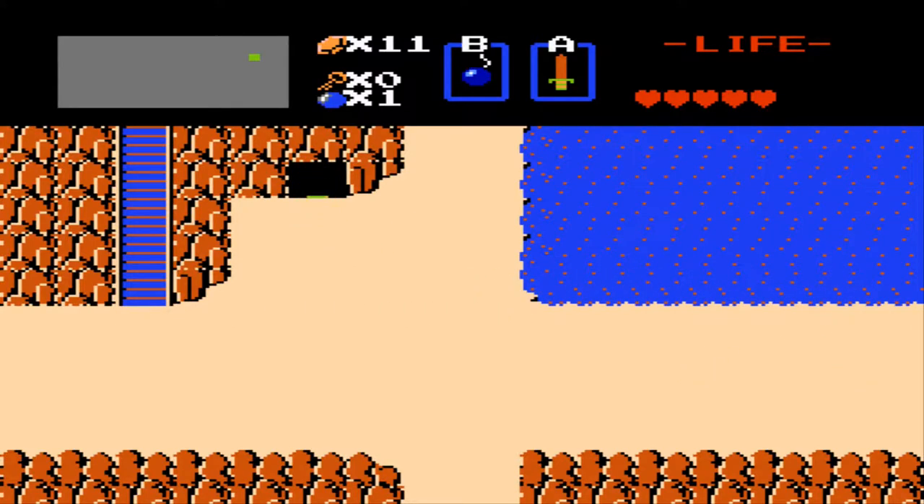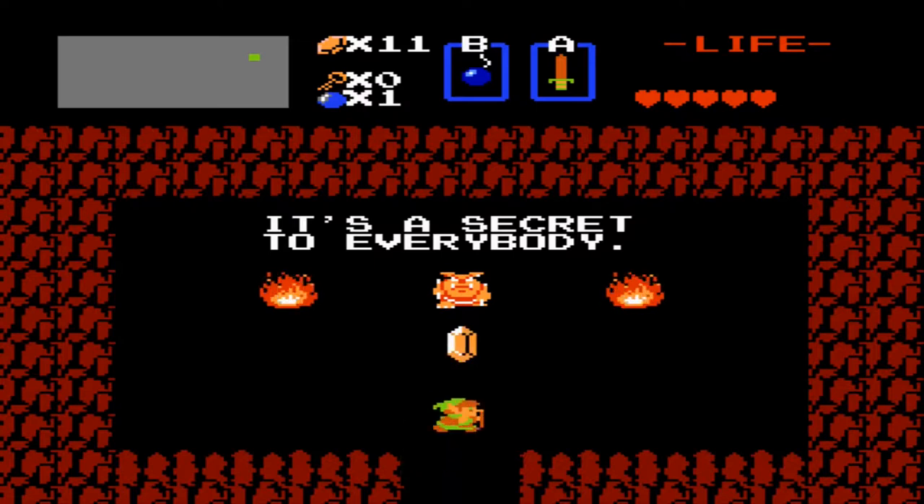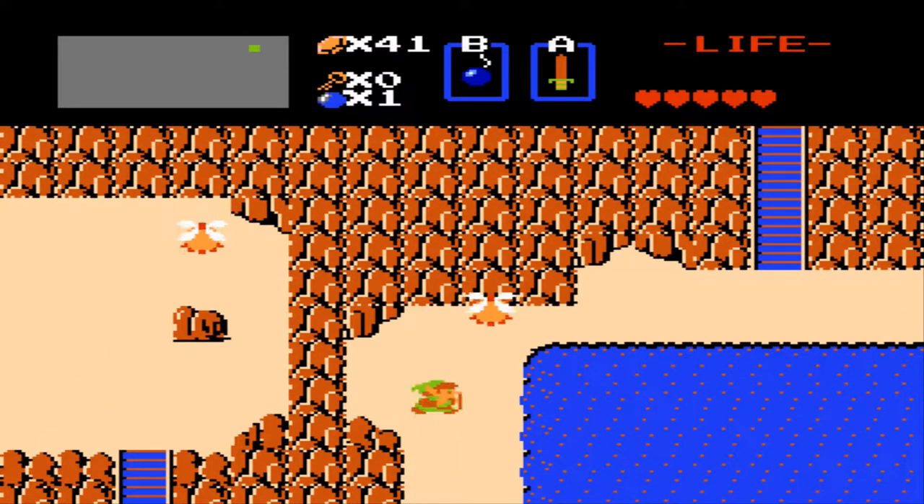Right here is the first secret rupee location. You will meet an angry Moblin who you think will eat you if you steal his rupees, but he doesn't — he simply offers you a free 30 rupees. No complaints there. Free money — I love money.